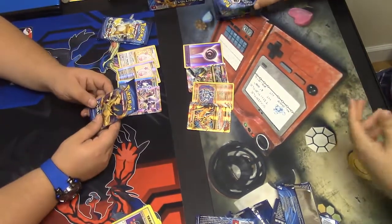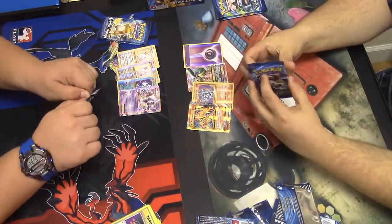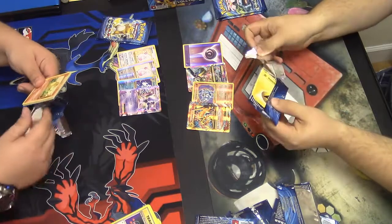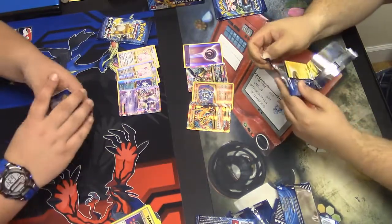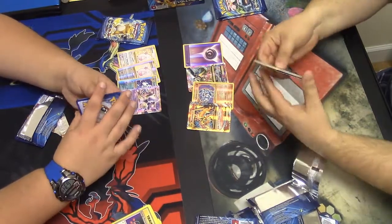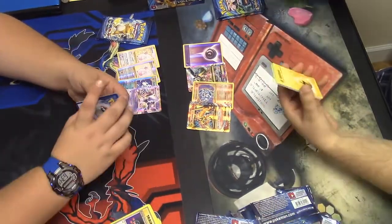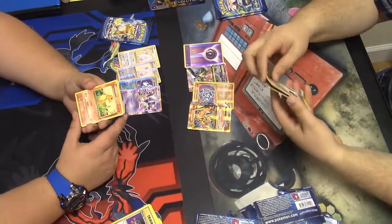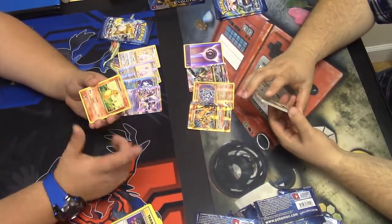We still got three rounds — six more packs left, guys! I think an Elite Trainer box left, Mega Venusaur too. You guys have to go check out IFIDA Consortium Gaming if you live in the Ohio/Pennsylvania area. Totally worth it — this is a great time, great place, great environment. We even have a local league.